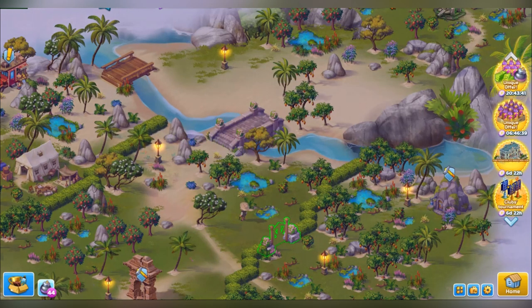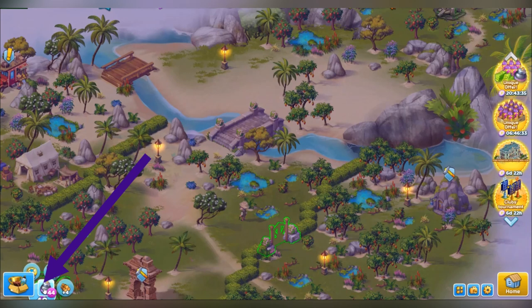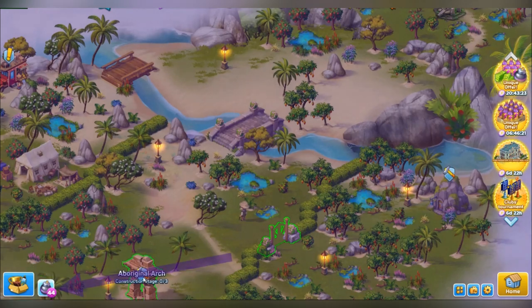You can find bombs in the bottom left corner of the expedition screen. You can get them as a reward for completing expedition tasks and you can also purchase them in the event shop. The number next to the bomb indicates the number of bombs you currently have.